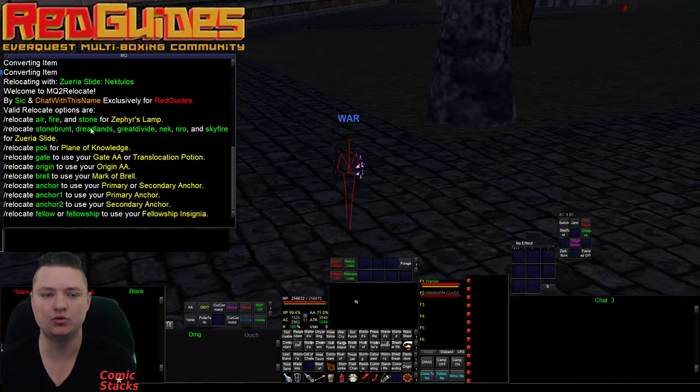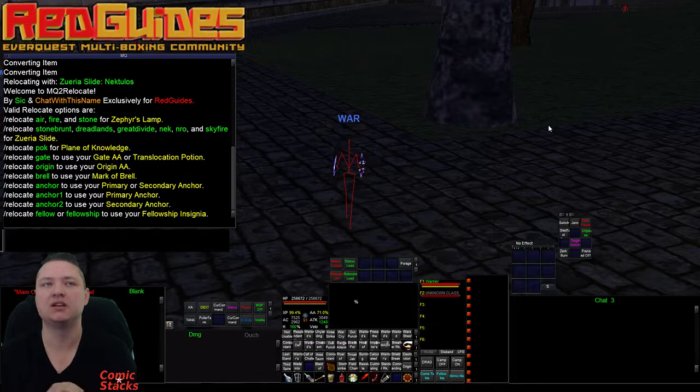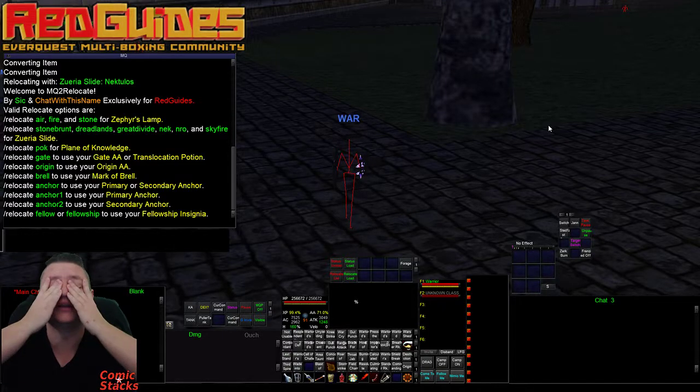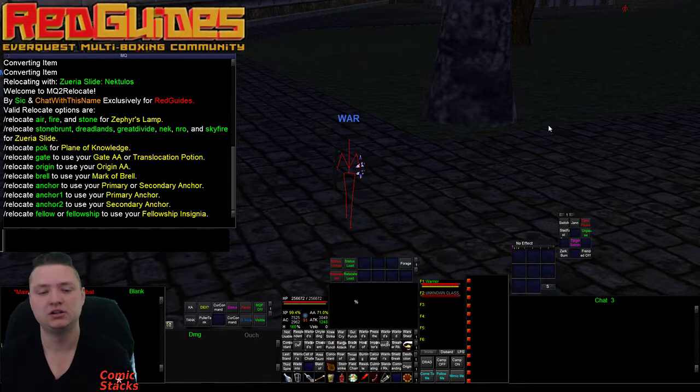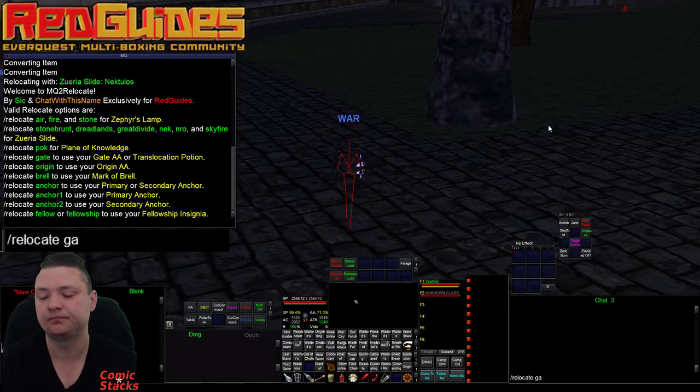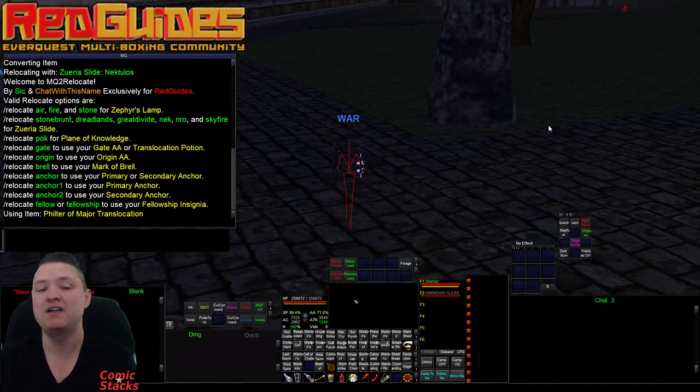I have logic plugged in for PoK — currently it uses four items. It uses your Drunkard's Stein first, then checks if you have the Brick of Knowledge, the unlimited-use one, then the Bind-in Concierge and the fabled version of that. The hope is to put most of the stuff in this plugin as unlimited-use items, so you'll never run into a situation where it uses a rare one-use item. Because it's one-use it's actually worthless — I wanted to keep it forever. It'll never do that.